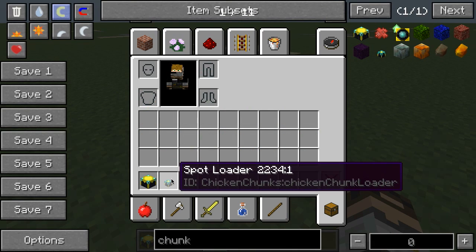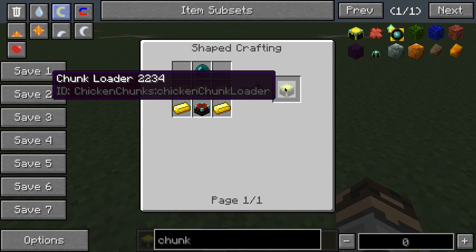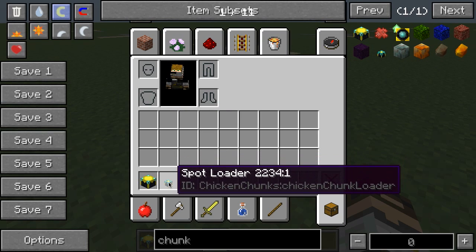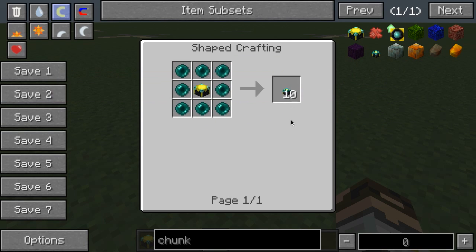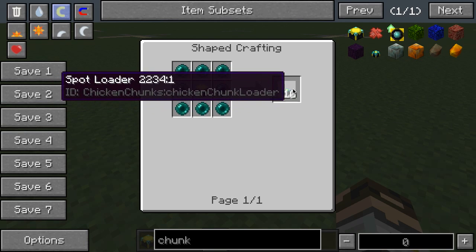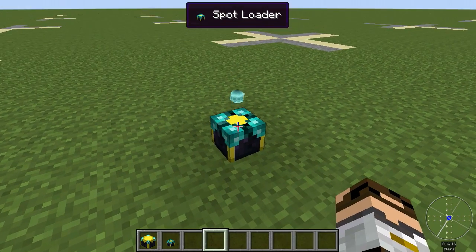The recipe for one of these spot loaders actually involves making one of the chunk loaders first. The recipe for a chunk loader is to make an enchantment table - which needs some obsidian, diamonds, and a book - and then surround it with gold and add an ender pearl on top. So this is not something you can make straight away; you're going to have to hunt endermen to get ender pearls. But once you've made the chunk loader, you can then surround it with ender pearls and get ten spot loaders - basically one ender pearl each.